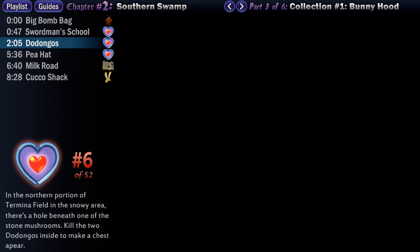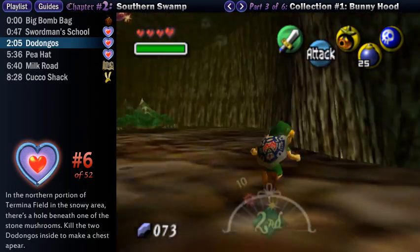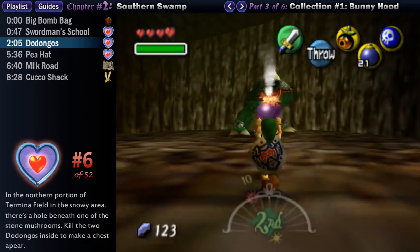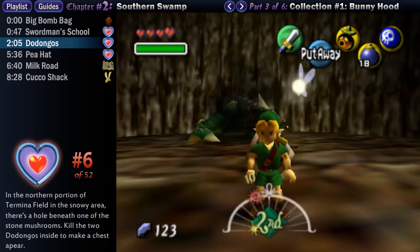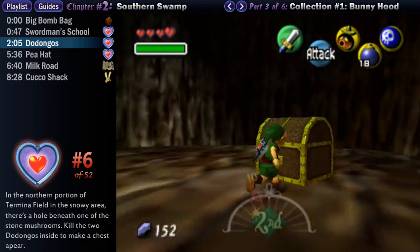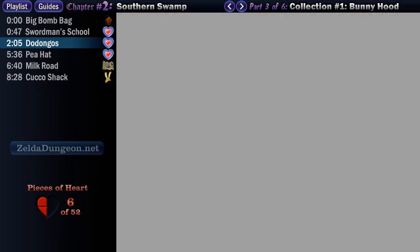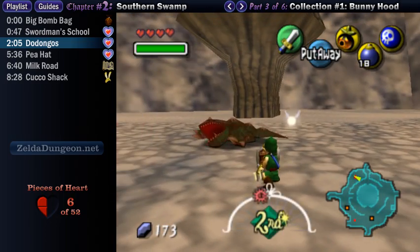Underneath one of these stone mushrooms there's a hole in the ground. You want to fall down it to find an underground cavern with two large Dodongos. It can be dangerous to take them both on at once, so that's why I waited until we had the big bomb bag. By simply tossing bombs at them from afar, you can keep your distance and easily take one out before running in to finish off the other. Just make sure you don't forget about the purple rupee they drop when defeated — they disappear pretty fast. Once they've both been defeated, open the large chest that appears to get a piece of heart, then walk out and I recommend you make a quick stop at the bank to empty it out.